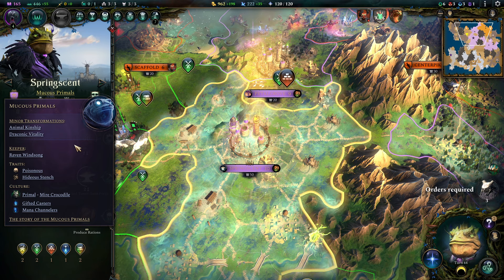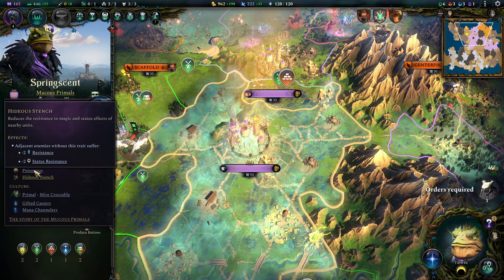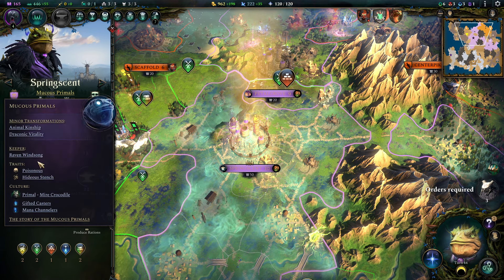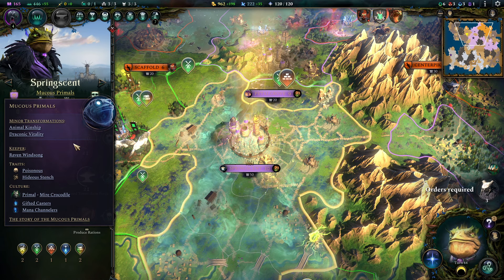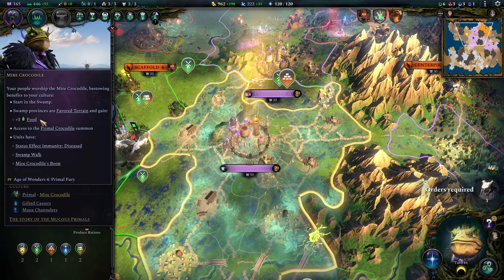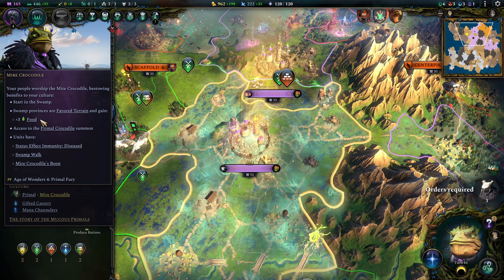Let's get started with the racial and cultural traits. I went for Poisonous, as I found it fun to combine the disease factor of the Crocodiles with Poison, and Hideous Stench to lower the enemy's magic resistance and make the damage go a little bit higher. These traits will only be used in the later game by your tier 3 spearmen, as these are basically the only frontliners remaining in your roster at the mid-late game stage. The culture itself runs around swamp terrain — extra food production means this is by far the most expansionistic thing you can play, as you rack up the Primal food bonus plus the one that runs with the swarms.